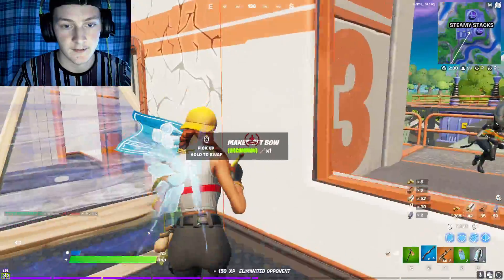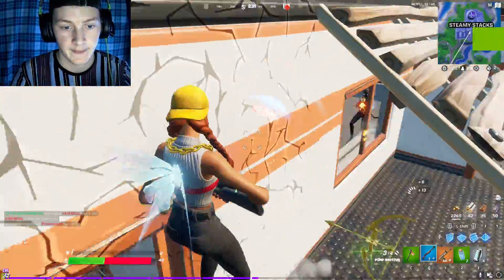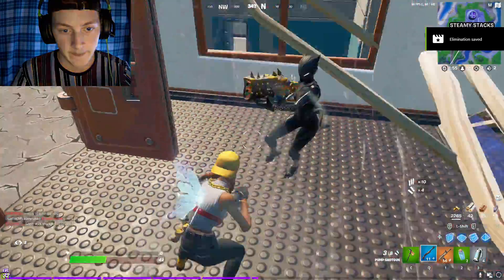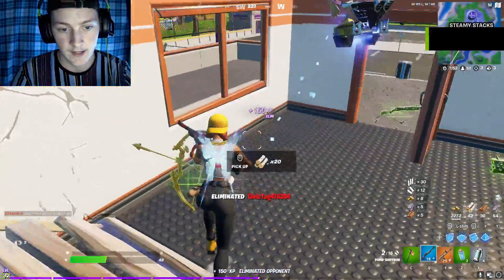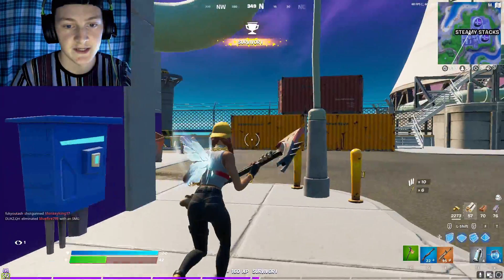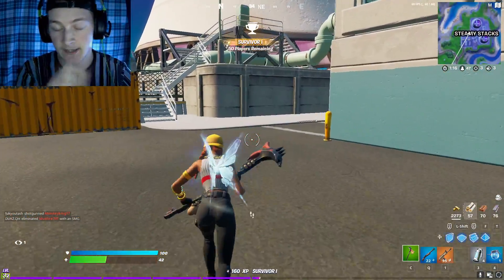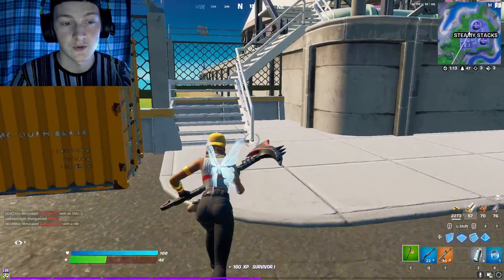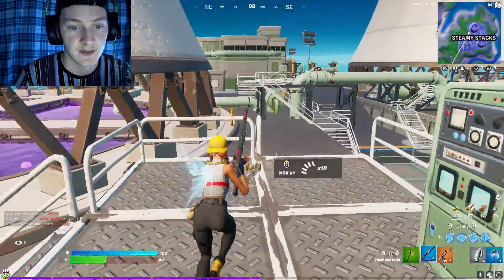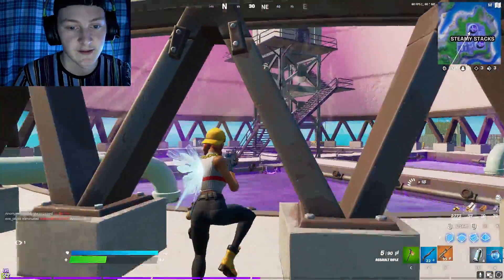Oh man, I cannot get a break. Alright, there we go — we got three kills. There's an NPC inside of this main building in Steamy Stacks and you do have to fight him for one of the new blue primal shotguns. I'm not going to do that because I'm not trying to get killed.